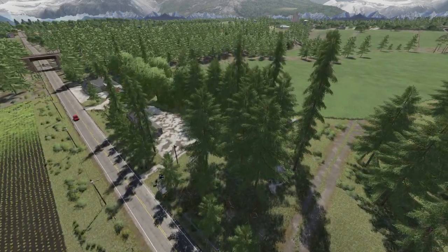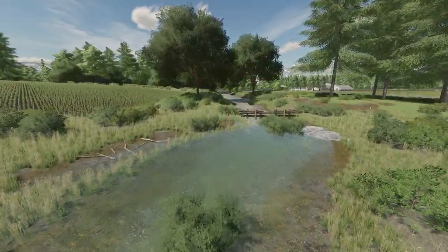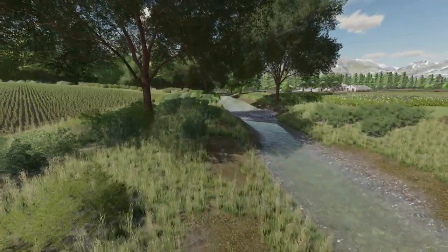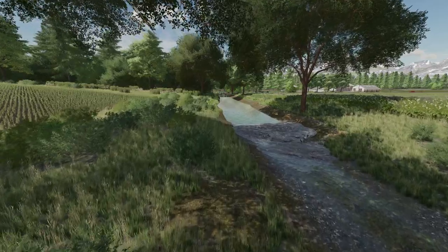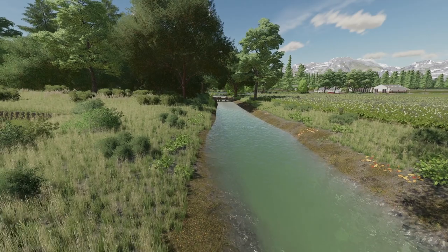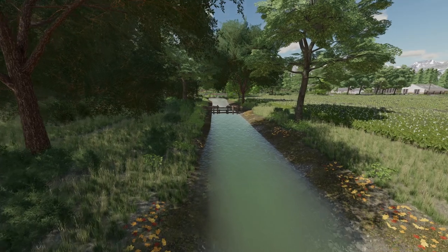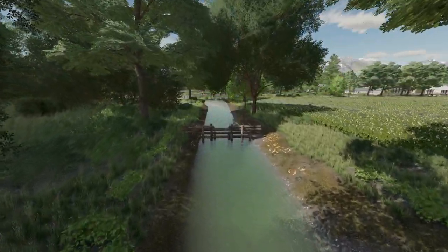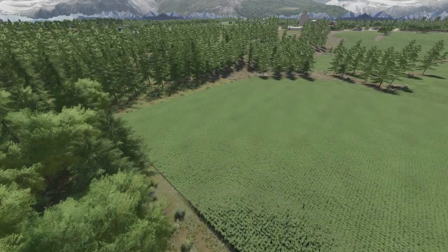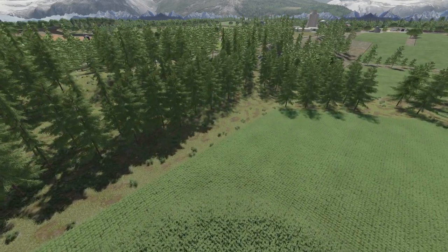Let's also see what American Falls has to offer. The map and all fields are fictional. Hydross is built into the map which works with precision farming. It is mud system ready on PC. There are four new crop types: alfalfa, rye, flax and clover. There's a start-from-scratch and farm manager mode built in. Twelve custom farm placeables have been built into the map as mods.